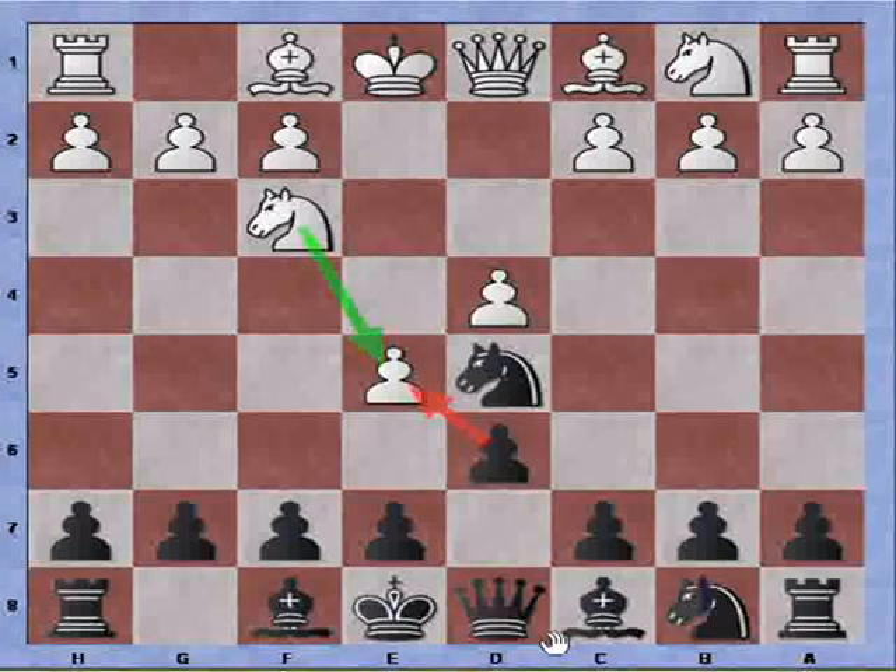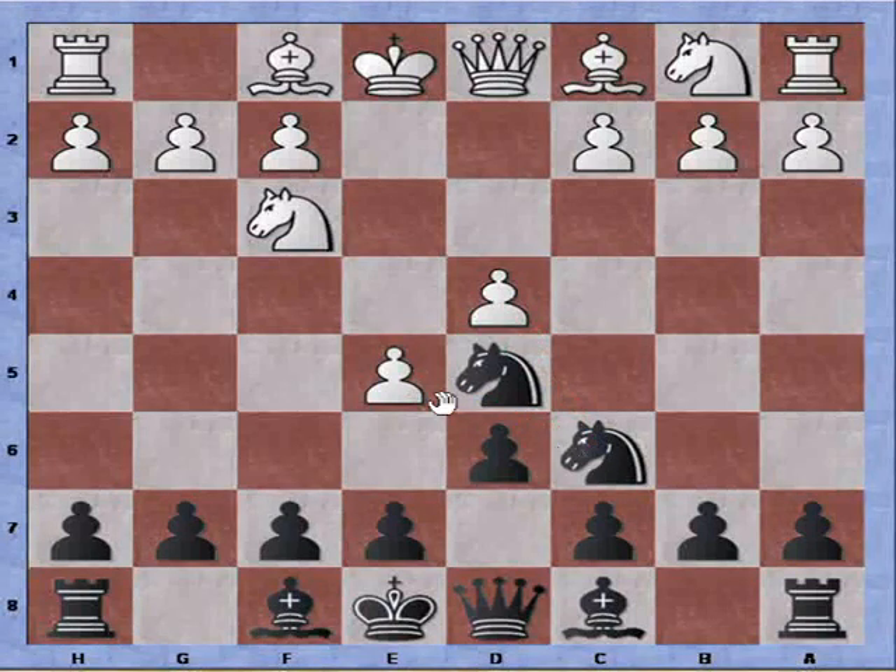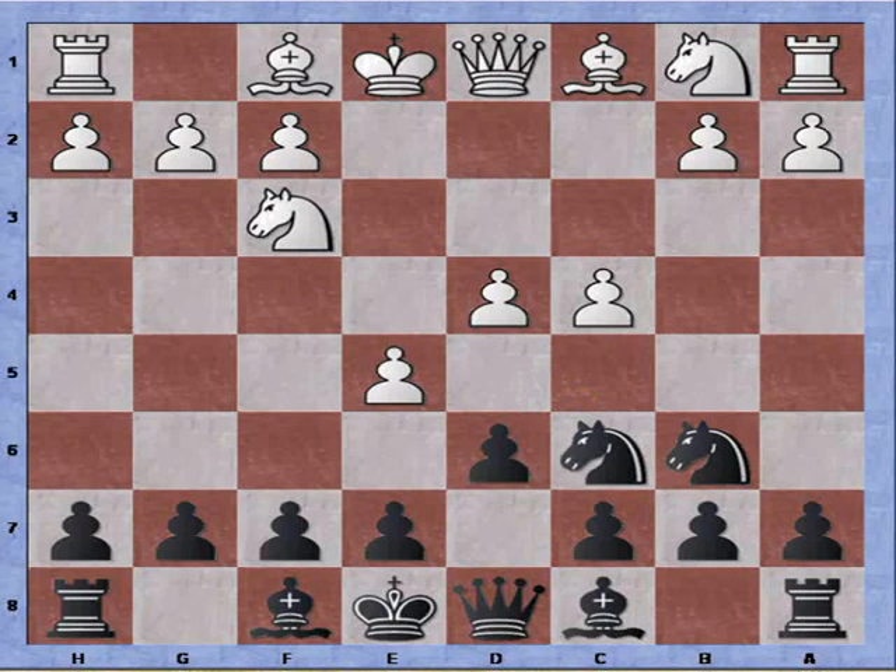Now, normally in the modern variation of the Alekhine, a typical move is bishop to g4. It will be played, just not yet. White responds symmetrically, defending his two pawns. And now I am attacking both pawns — I have two attackers on the e5 pawn and white has two defenders.